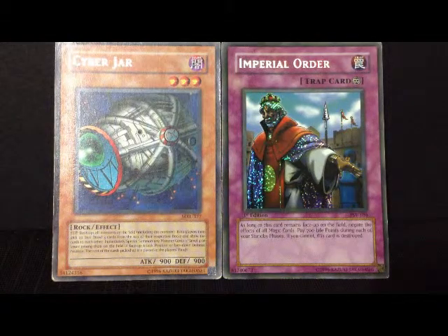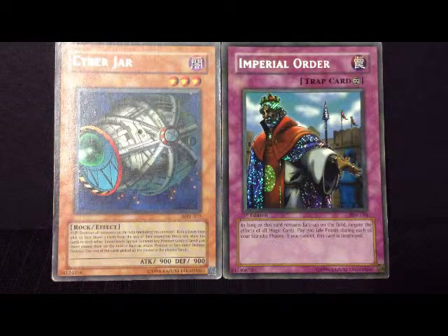Cyber Jar lets you go ahead and destroy all monsters on the field and basically draw cards. And then if you have any monsters, you put them in the field in either defense or attack position. Any other cards you keep. And Imperial Order basically lets you pay 700 life points and then you could go ahead and negate the activation of all magic cards.